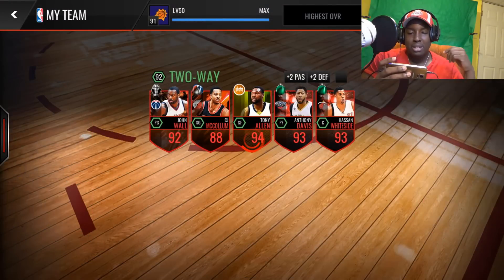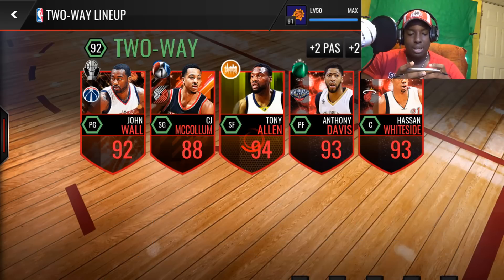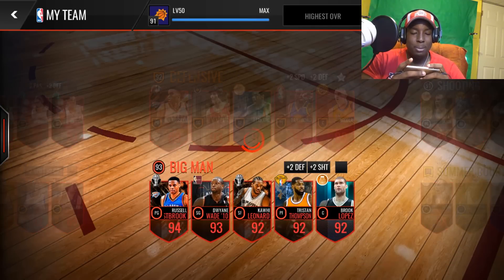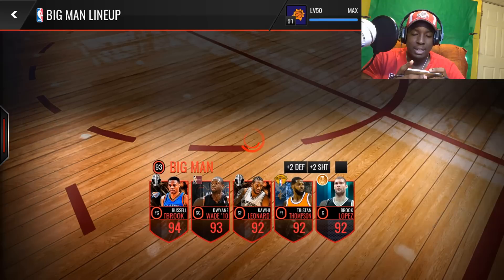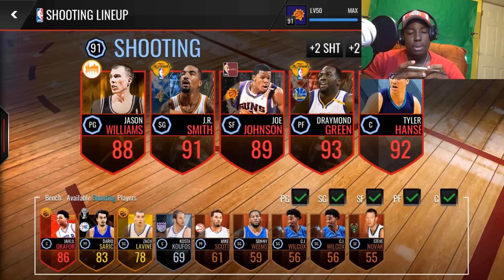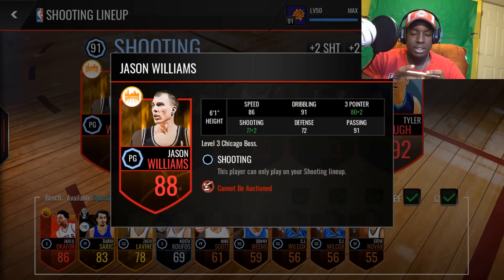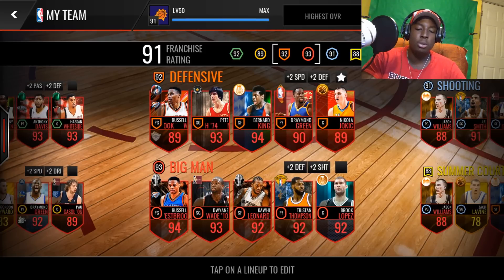Alright, let's go through the teams. We transformed this two-way lineup - before there were no elites except for that CJ McCollum, but look at it now, looking insane, looking pretty deadly. For the big man, this big man is looking crazy too, led by that 94 Westbrook - looking pretty nice. And then his shooting lineup, we ended up making a few upgrades - we got that 93 Draymond Green and the 92 Tyler Hansbro. The shooting lineup is still looking pretty nice. He's currently working on that Jason Williams, so as he upgrades, the shooting lineup will get better. That's this week's NBA Live Mobile Pimp My Squad winners - congratulations to the two winners.